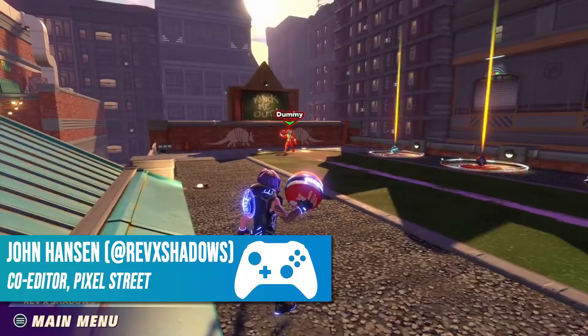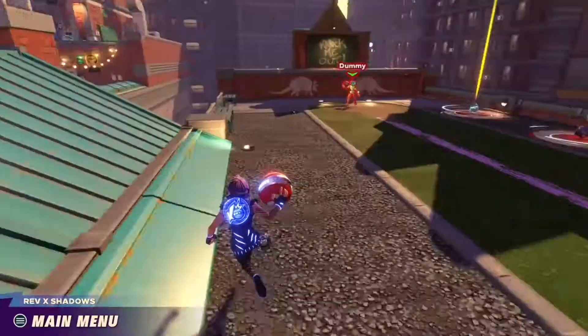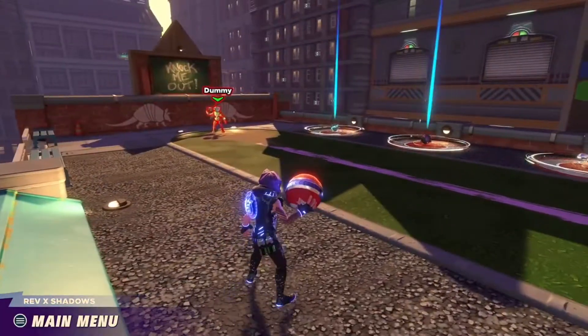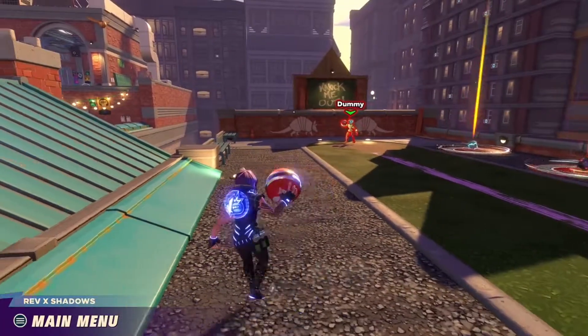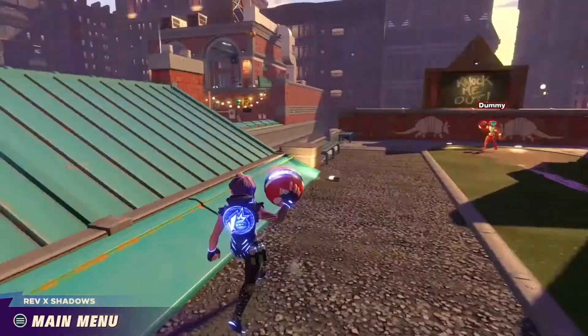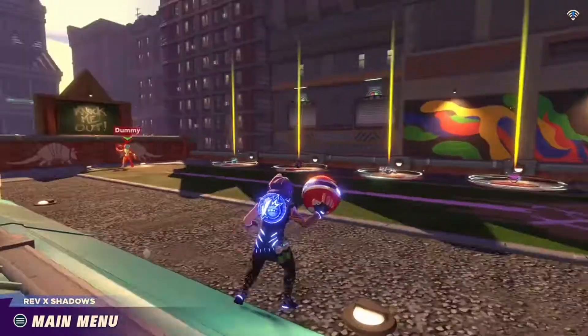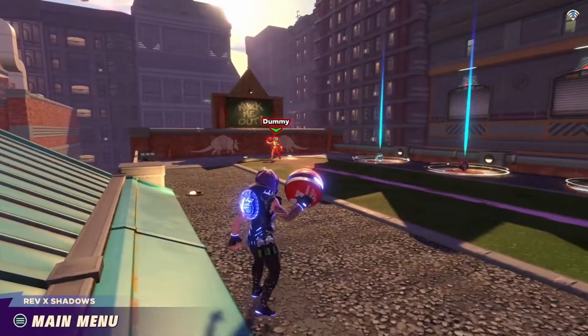Hey guys, welcome to the Pixel Street Videos, this is John here. Got another really quick guide for you - this is going to be how you lob or curve your throws in Knockout City, a little game I've been having a lot of fun with. This is actually really simple, but the game might tell you in the tutorials and doesn't really tell you anywhere else, at least not that I've seen so far.